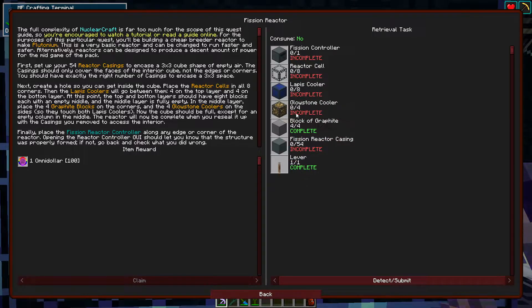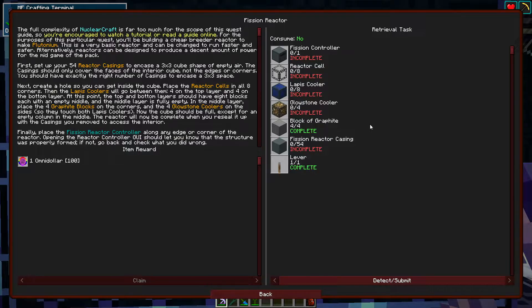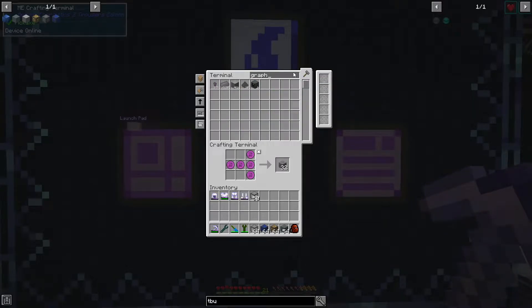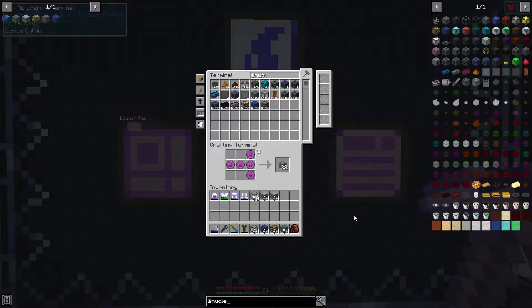So we need the reactor casings, glowstone coolers. I think it's going to have us basically build an introduction reactor, and then after that we can figure out a better one. We need some reactor cells, lapis, glowstone — it wanted us to have some casings, probably some transparent ones as well. What else does it want? Some blocks of graphite. Heck yeah, we can get graphite up the wazoo. We'll just grab two stacks. Going back to NuclearCraft — we probably need a reactor controller of some sort. There it is: the fission controller. Can I just make one? No — that would be too simple. Silly, Krita.